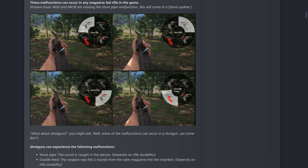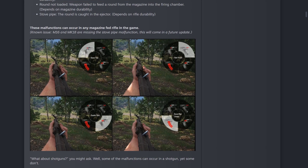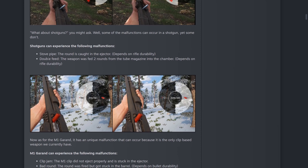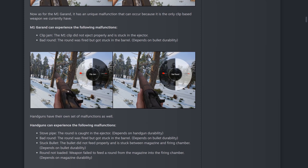The ones with the white glow in the images indicate the malfunction type — double feed is bottom right, round not loaded is bottom left, and so on. This is going to change a lot of stuff. There is a known issue: the M16 and the Mark 18 are missing the stovepipe malfunction and that will be in a future update. As for shotguns, some malfunctions can occur and some won't — shotguns can experience the stovepipe and the double feed.